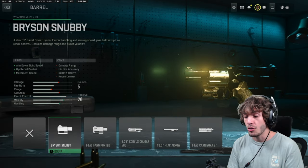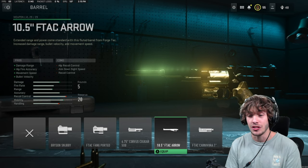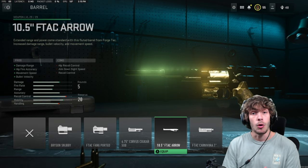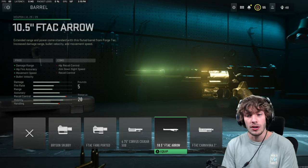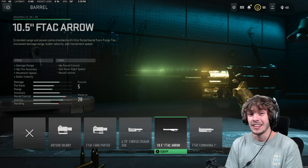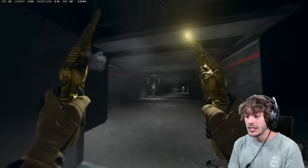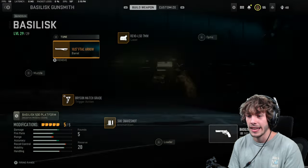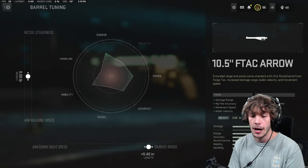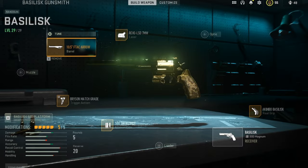For the last attachment, on the barrel add the F-TAC Arrow. This increases damage range, bringing it back up a little bit. We also get more hip fire accuracy to hit more pellets, more movement speed to run around the map quicker, and recover the bullet velocity lost from the snake shot. The cons - losing recoil control and ADS speed - don't matter with akimbo. For tuning, max out damage range since ADS speed is irrelevant, and max out recoil steadiness since you can't ADS anyway.